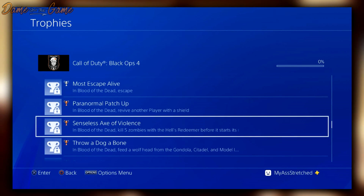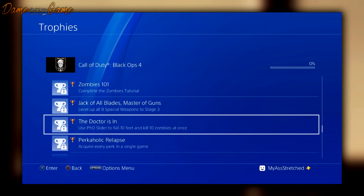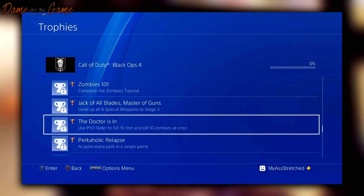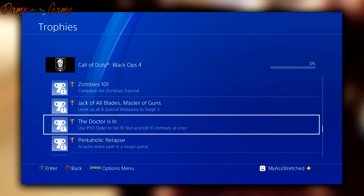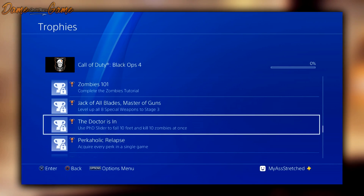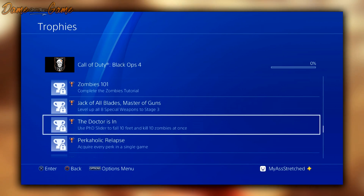The next one is called 'Zombies 101' — complete the Zombies tutorial. We know about this already; there's going to be a Zombies tutorial and you just have to complete it. Then 'Jack of All Blades, Master of Guns' — level up all eight special weapons to stage three. I'm not sure if this is for one particular map or across all the maps.